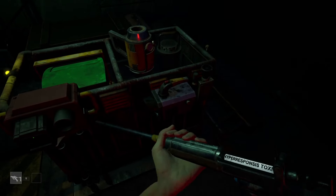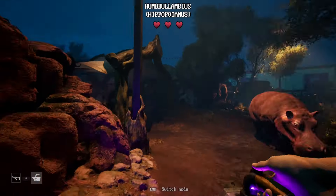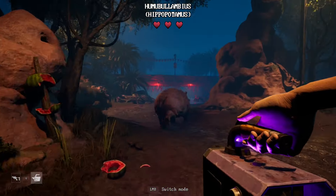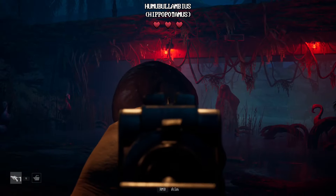With the medicinal darts, take the UV light with you and head back to the enclosure. The UV light will mark out which animal has the parasite, and you briefly saw the markings on Waffles, so that's how you identify the infected animal.